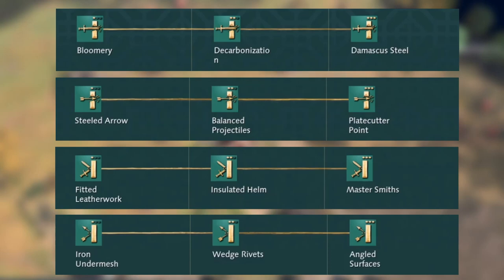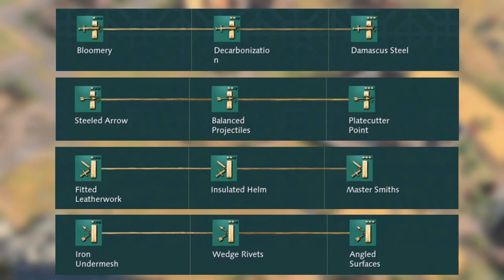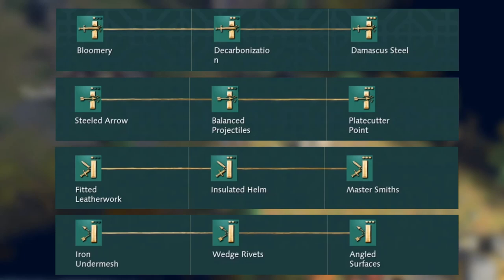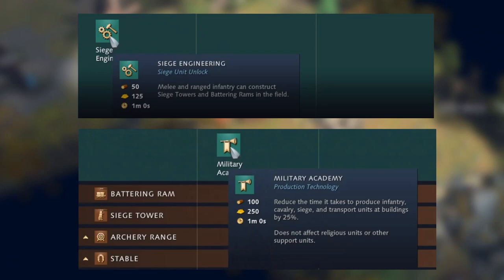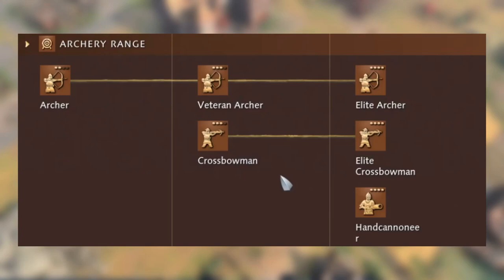The blacksmith is quite different from Age of Empires 2. At the top is Bloomery — the melee damage upgrade — with Castle Age and Imperial Age equivalents, all increasing melee damage by plus 1. Steeled Arrow increases ranged damage of all non-siege units by plus 1. Fitted Leatherwork and equivalents increase melee armor by plus 1. Iron Undermesh and equivalents increase ranged armor by plus 1. There's also Siege Engineering, which allows infantry to build siege towers and battering rams in the field, and Military Academy (Castle Age), which reduces production time for infantry, cavalry, siege, and transport units.